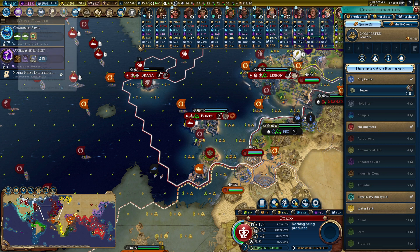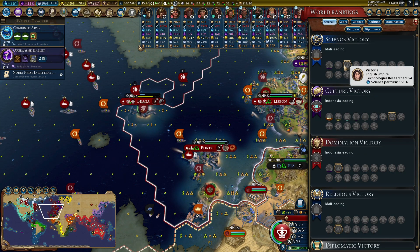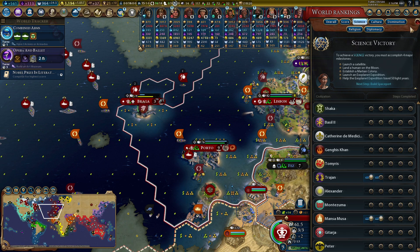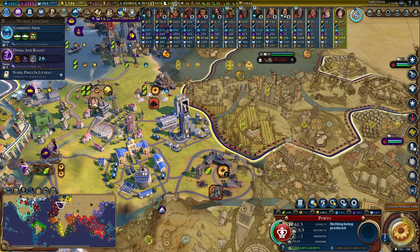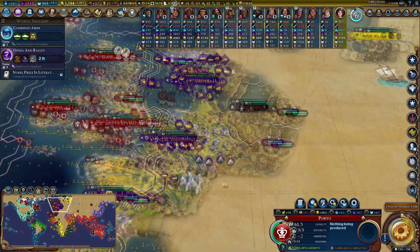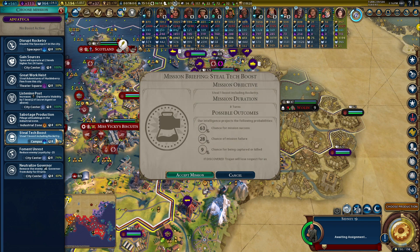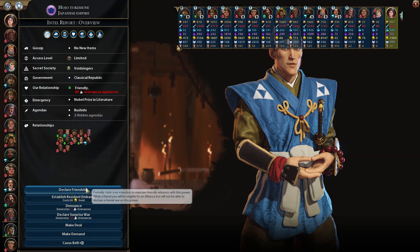I'll take a small science hit but I'm still on 561. Tech-wise we're beginning to catch up — I'm now in fourth. Only Mali, Rome, and Indonesia are ahead of me. Indonesia doesn't seem keen on going to space. Mali hasn't got nanotech; Rome does, which is more worrying, but they haven't finished their moon landing yet, which is really odd. They've started the project and haven't done anything else.